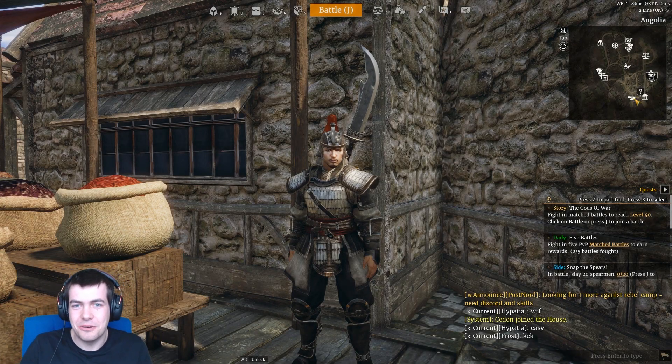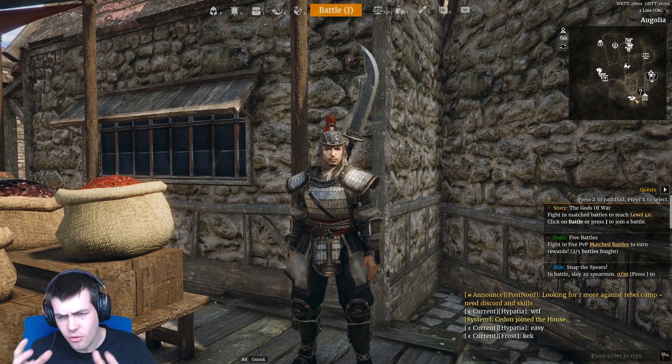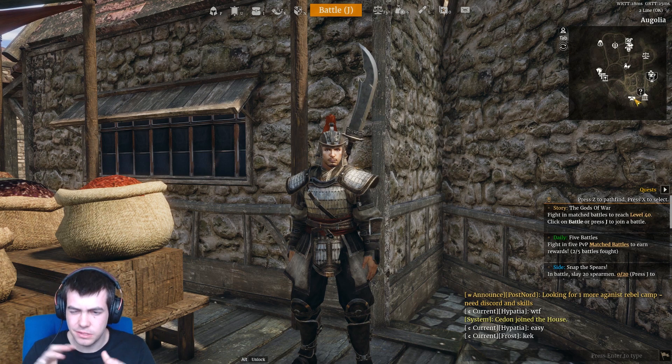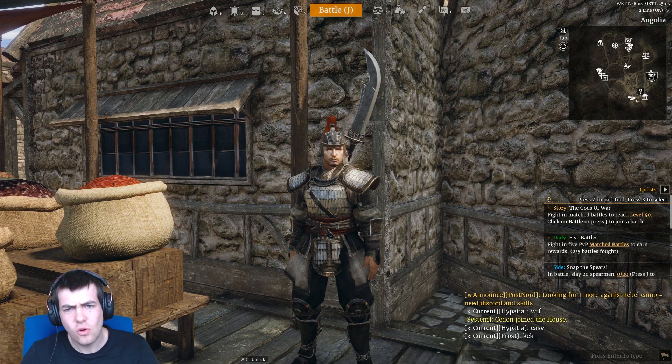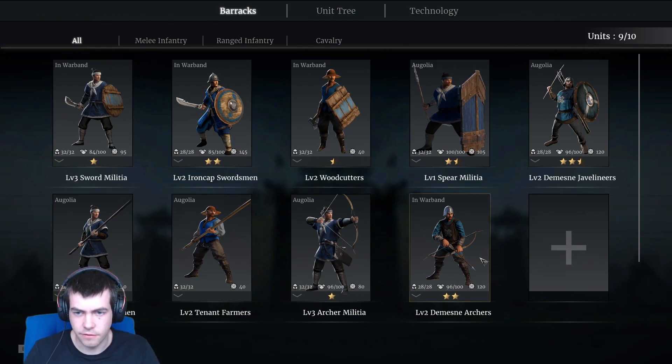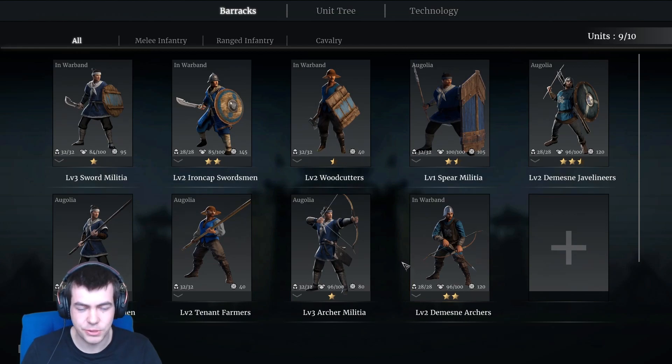Welcome back to another episode of Conqueror's Blade. I wanted today to get our maths heads on a little bit and dig into some of the more hidden unit statistics. We'll sort of see what we can learn from some of the implied statistics that you can actually see. Let's go over to our barracks where we can see the various units. I've been trying out quite a few different unit types to see which ones I like.